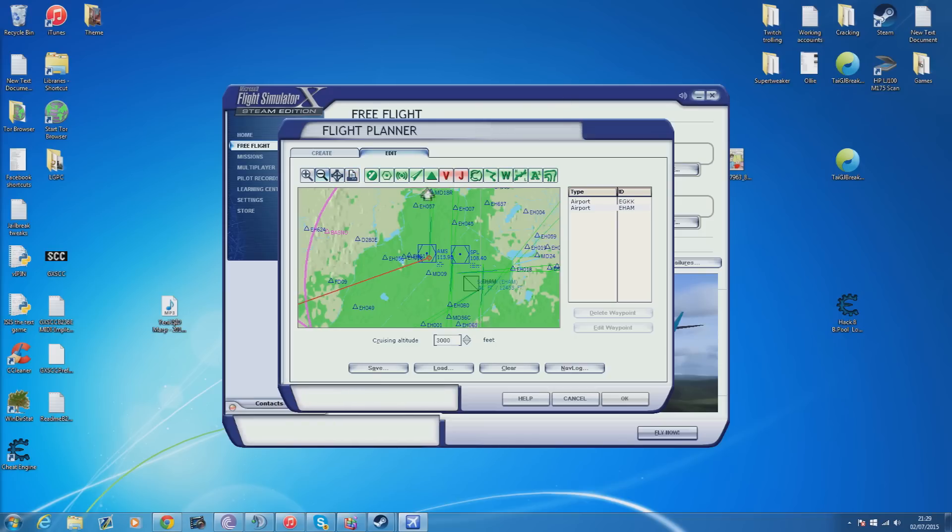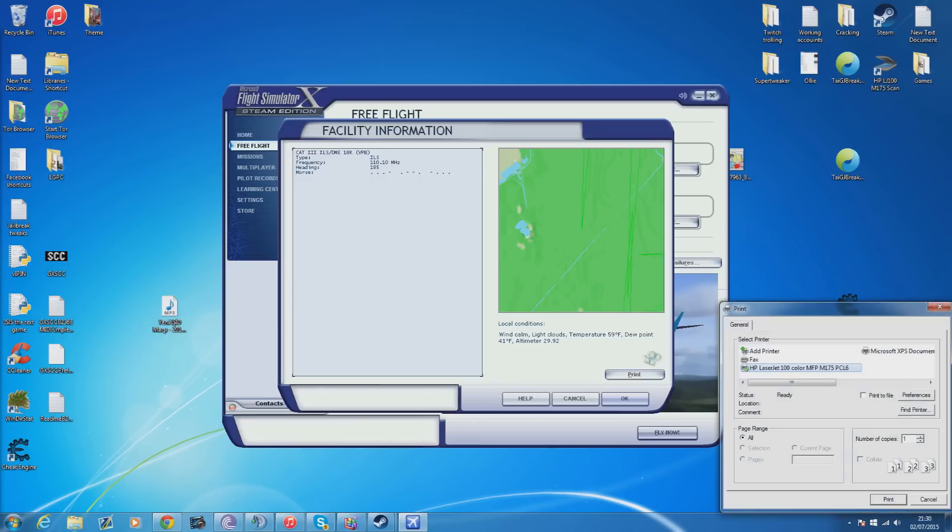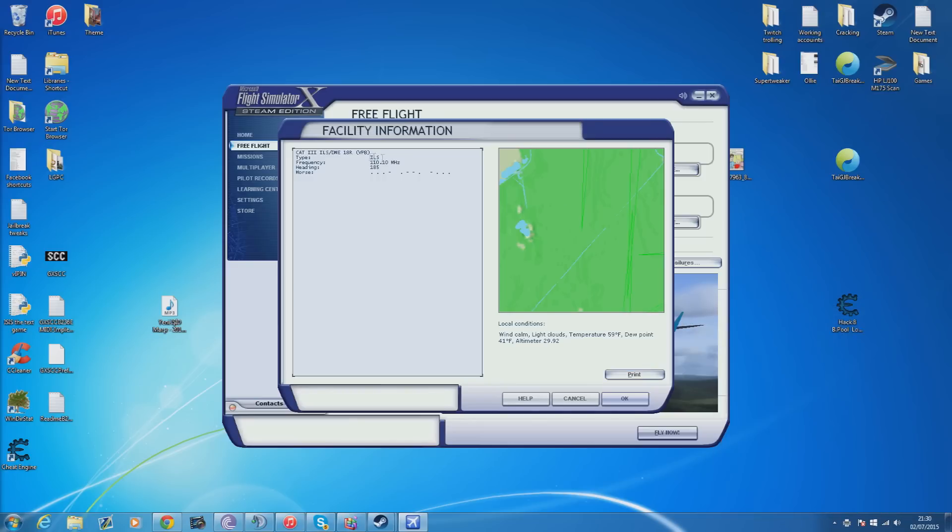They're basically waves that are sent out and the plane catches them and tries to line up perfectly with them. So basically to come in on an ILS you need to be coming in on one of these. So we will set ourselves up with this ILS feather here, which is 18 right. Now what you want to do is you want to take down these here. I'm going to print it, but it might be easy to write it down. And then our heading is 185.